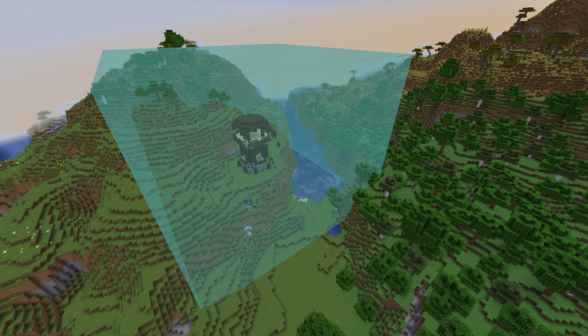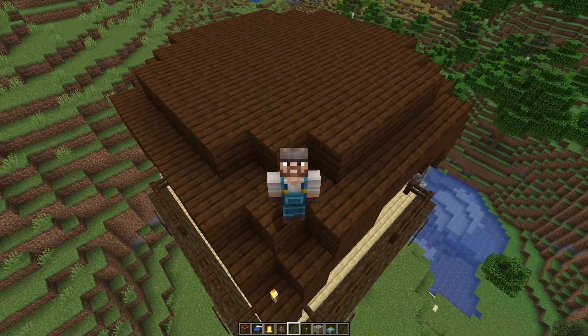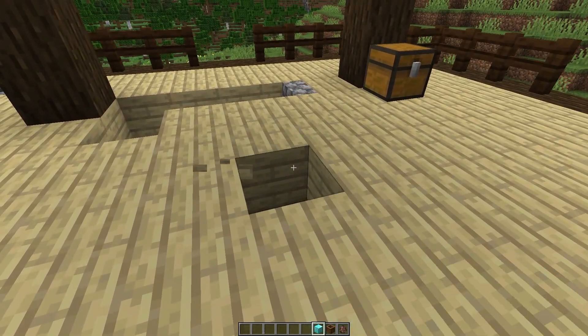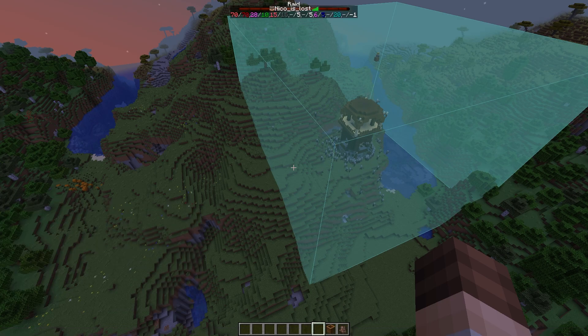The whole idea behind these farms is that we take an outpost, which has a large area that will exclusively spawn pillagers, and we start a raid. Any pillager within 96 blocks of a raid will join that raid and be taken out of the mob cap. This allows us to spawn an infinite amount of pillagers. Pillagers can spawn in a 72 by 54 by 72 block box centered on the middle block on the top floor of the outpost. Within this box, only pillagers can spawn, so this is where we want to keep all the spawning. Any spawning outside of this area will be normal mob spawning and count towards the mob cap.